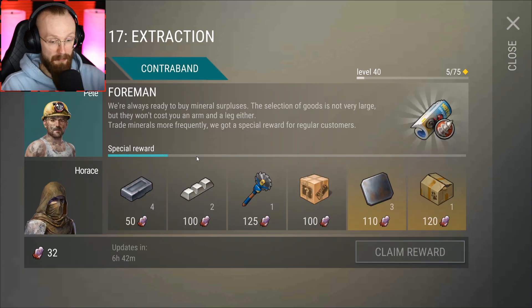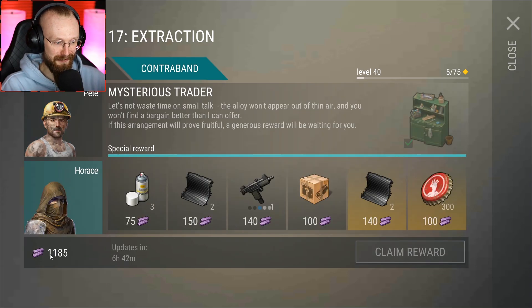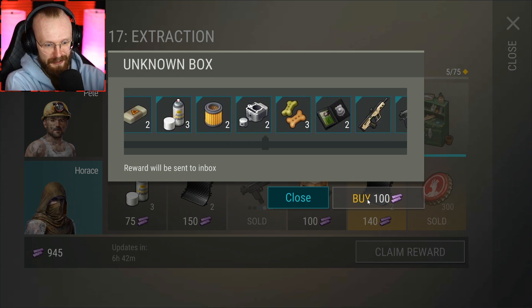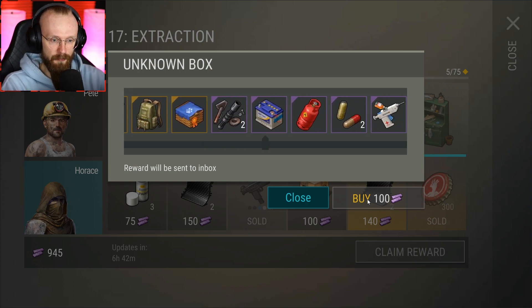I'm mostly happy about the contraband tab. We have 1,100 points so I'm pretty sure I'm going to get the 300 caps and the Uzi. For the sake of memes and giggles and hopefully some nice loot, let's open up a couple of these unknown boxes. I wish these unknown boxes looked different — seriously. We got in here the reanimator, so if you die you will actually stay back on the same spot and go back to full health.